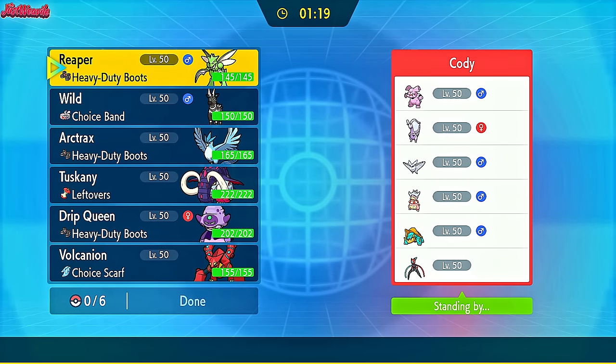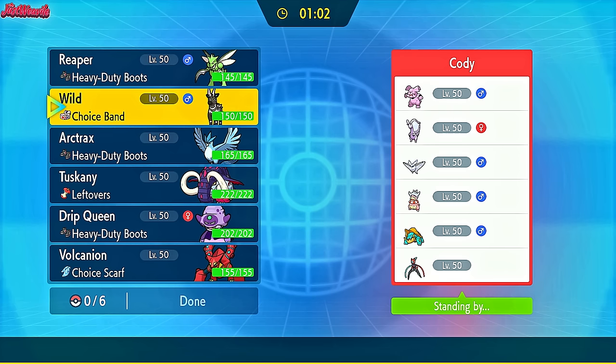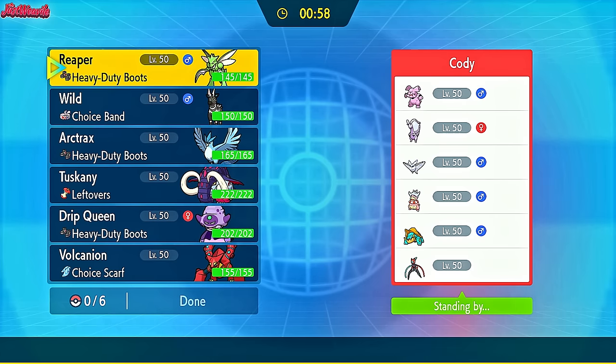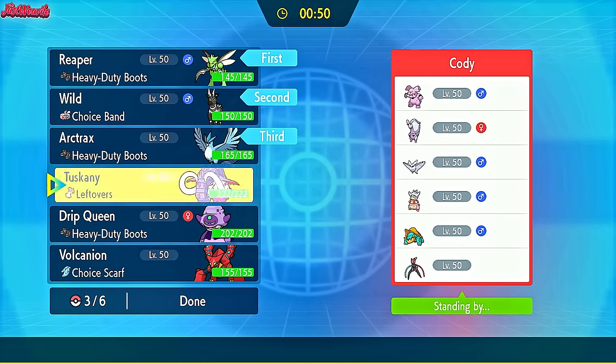Cody has brought a pretty cool team with Granbull, Hisuian something, Goodra, Frostmoth, Slowking, Dreadnaw, and Deoxys Speed — very slow team other than the Deoxys. Scyther looks like it'll have some fun here. I don't see a ground type. They'll probably lead with Deoxys or something. My potential lead? They might expect a Scyther lead, so they might lead with Deoxys. I might lead with Scyther anyway just for a U-Turn.